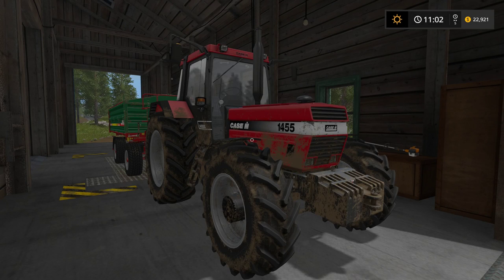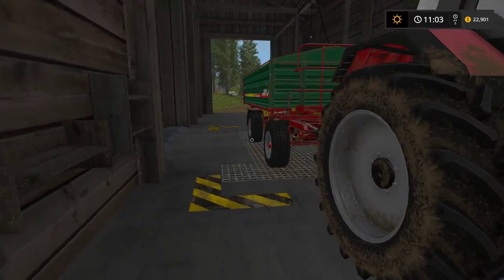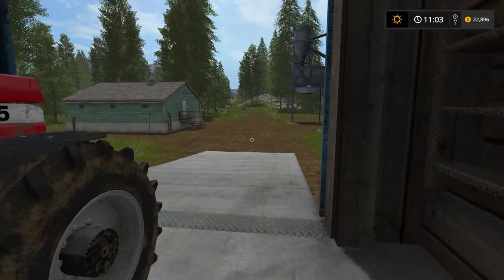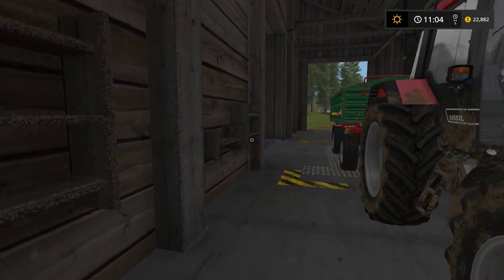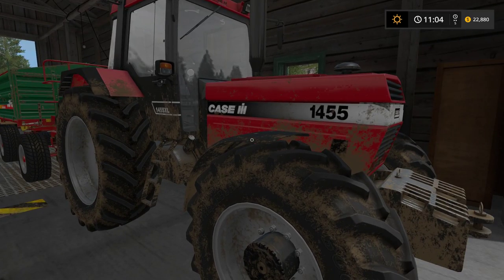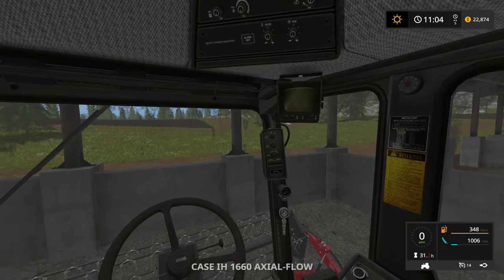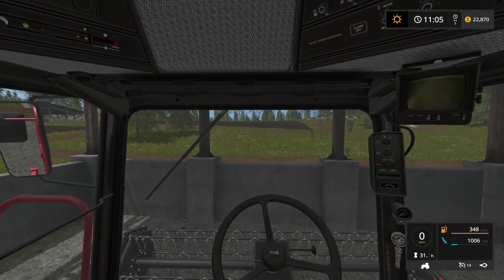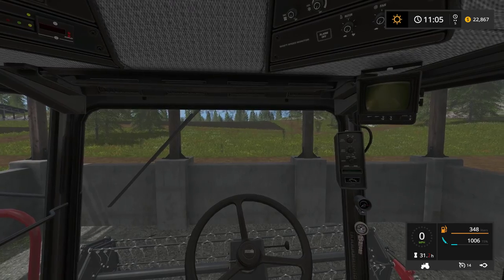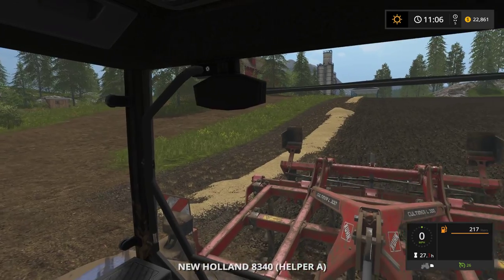Hey guys, Clumsy here and welcome back to Farming Sim 17. As I mentioned in the previous episode, I'm recording this right after that one so I'm currently out while you're watching this. We started this series again in the previous episode - we ended up with our helper finishing harvesting the wheat. We need to unload the wheat from here, and this guy is cultivating the field.